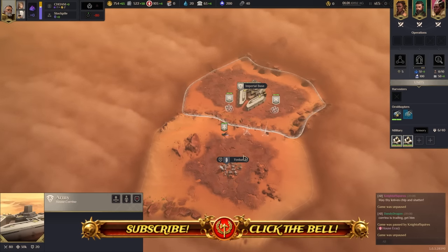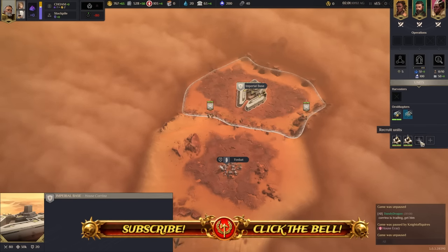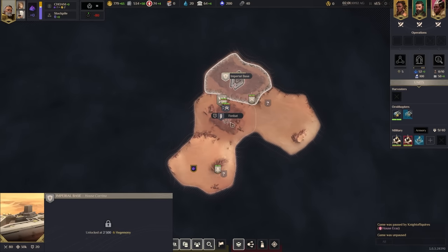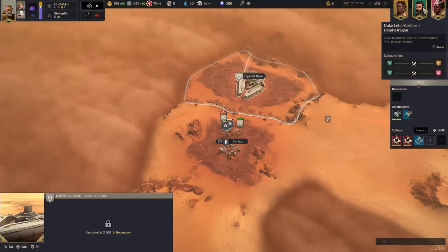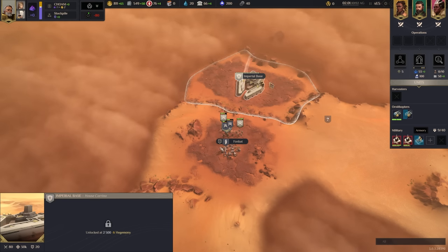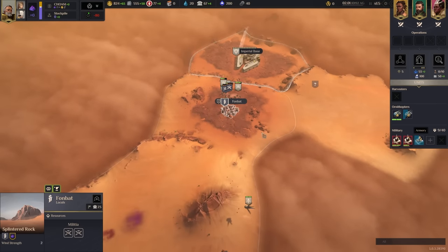Welcome to this Dune tournament showdown, a four-player pod. I am going to be playing Corrino. We have Mighty Kenry on the Fremen, Dandy Dragon on the Atreides, and Knight of Squires on the Ecaz. We're going to be taking our village and I'll try to explain my strategies as we go.